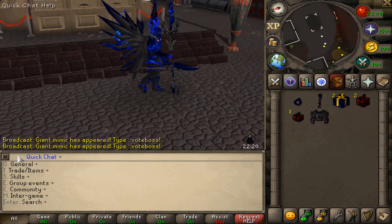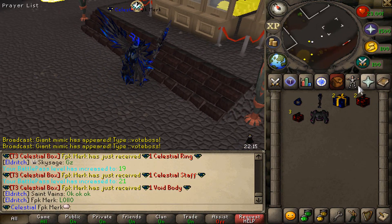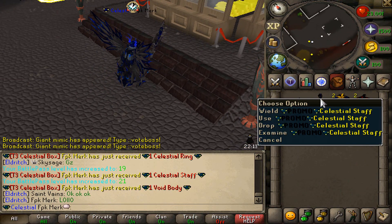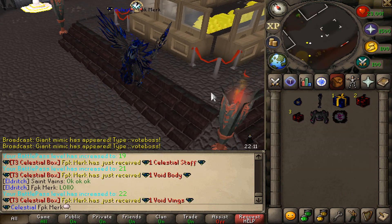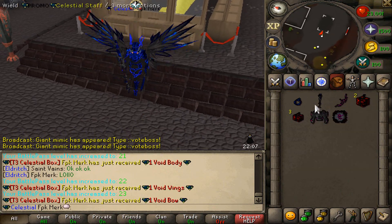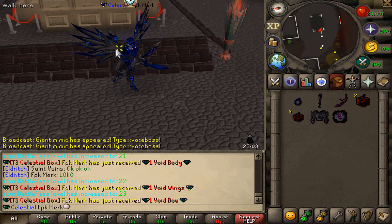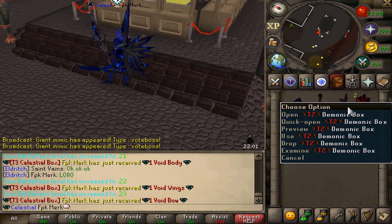We got best in slots back to back — literally the best in slot ring and the staff. What is that RNG?! Now we are getting Void pieces and a Void Bow as well, but Celestial Ring and a staff back to back — what is this RNG right here?! This is crazy!